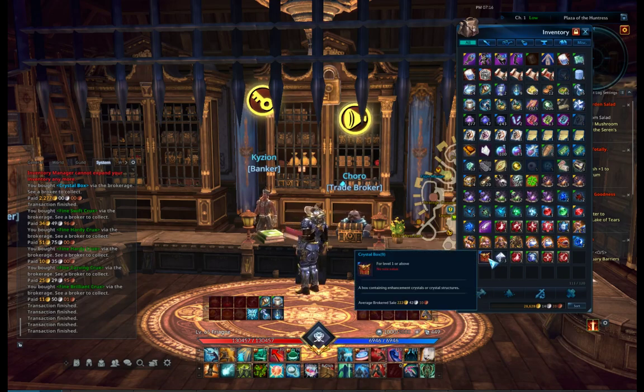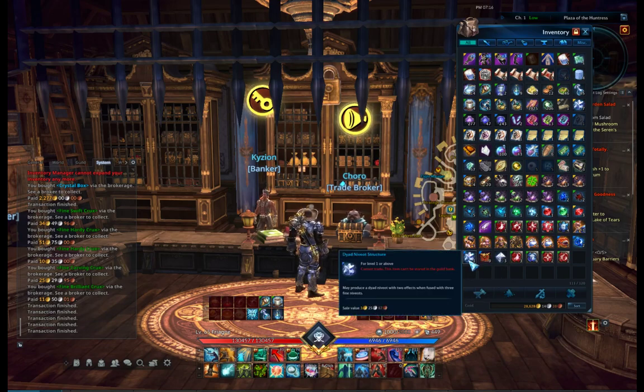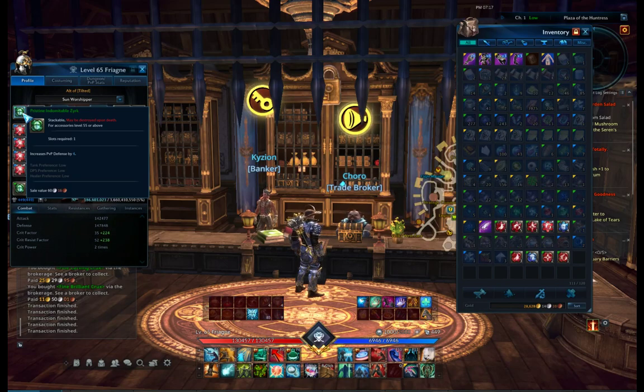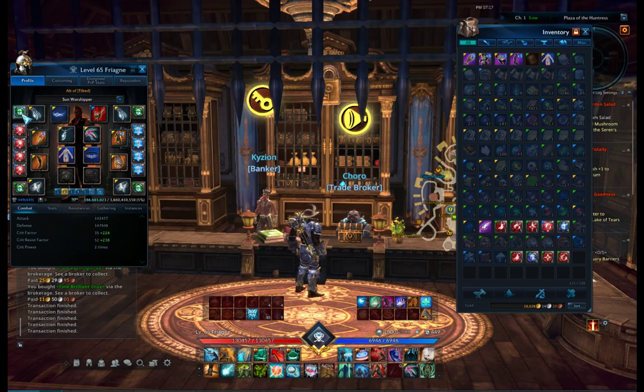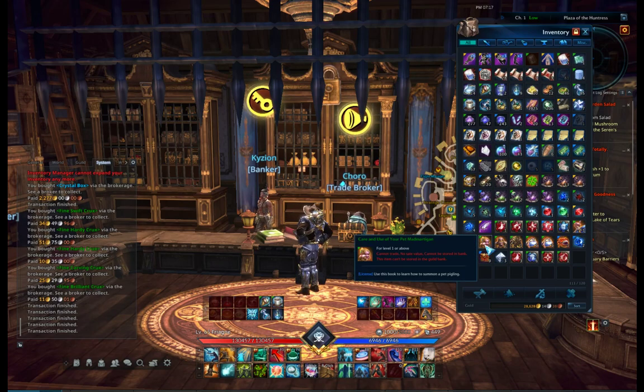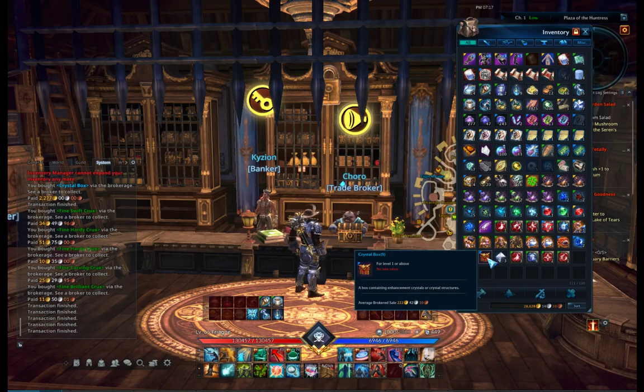These boxes you can get from dungeons in-game, and from them there is a chance to get either a neviot structure - which is this one - but I have to say I don't remember getting one from these boxes, maybe it's very rare. You can get either a neviot structure, either a neviot, or a vresk - vresk I think is other types of green crystals. Anyway, let's open these boxes and we shall see.